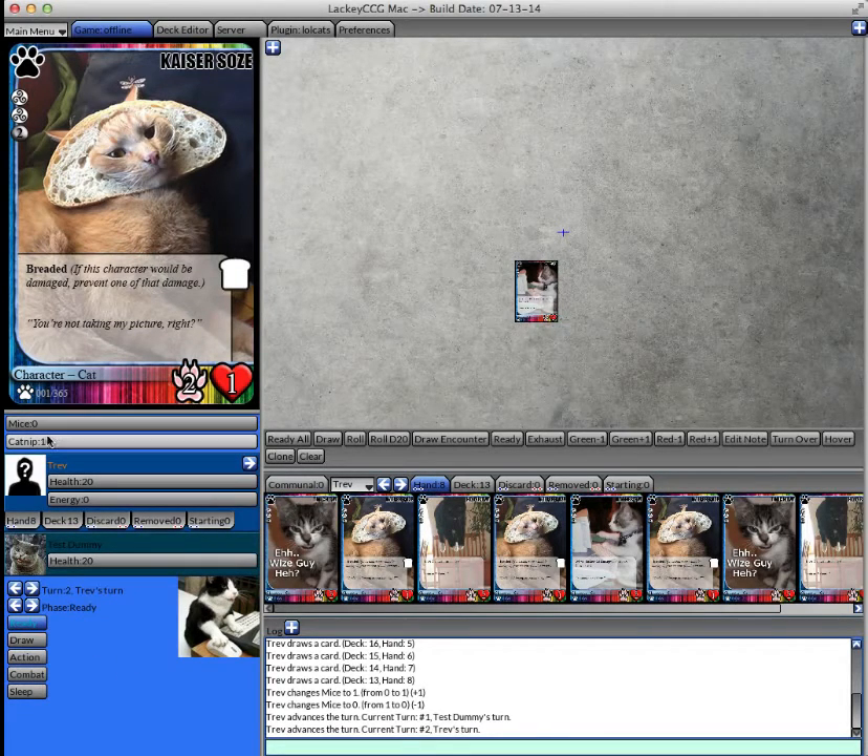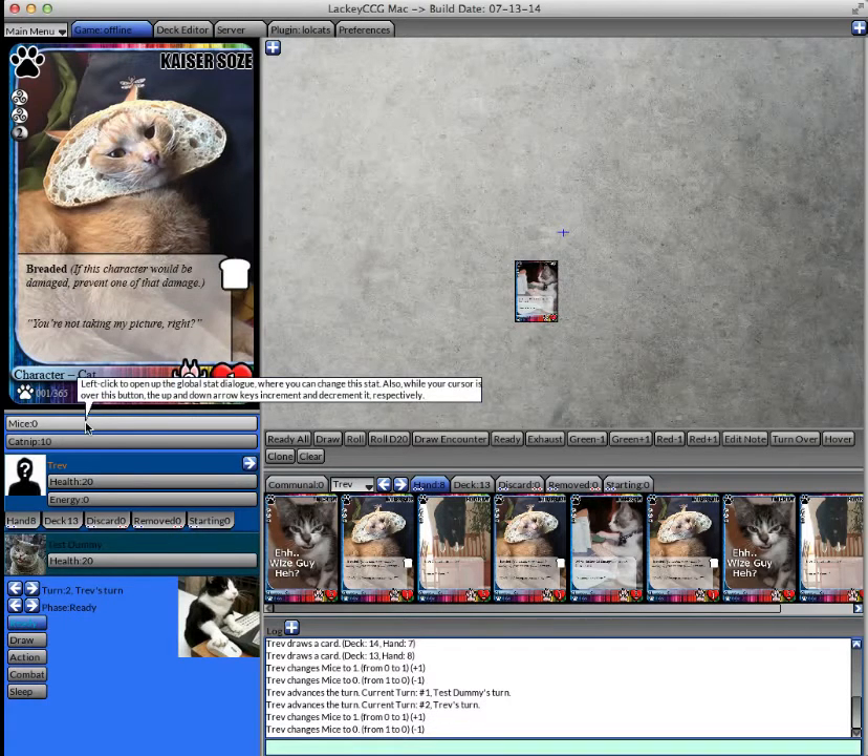The first section is global stats. Not all games have global stats, but a global stat is something that is not specific to one player — it's a stat shared by all players. For example, a game might have a global stat that is the number of days until Armageddon, and altogether everyone would be using that one stat. To alter a stat, while your cursor is over the button you can use the up and down arrow keys, or you can left-click it to pop up a dialog, and there are a bunch of different ways to modify the stat.